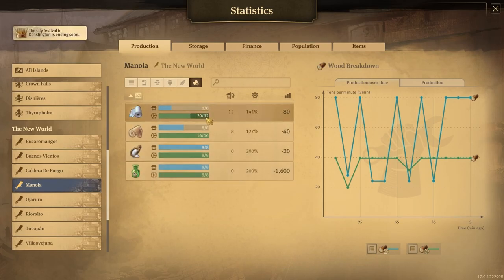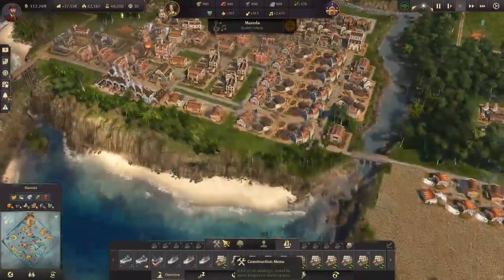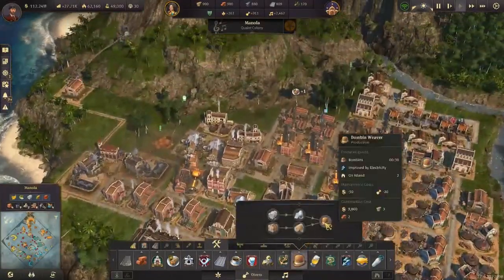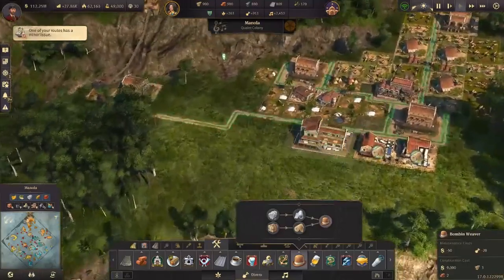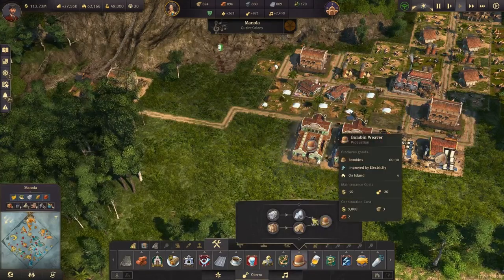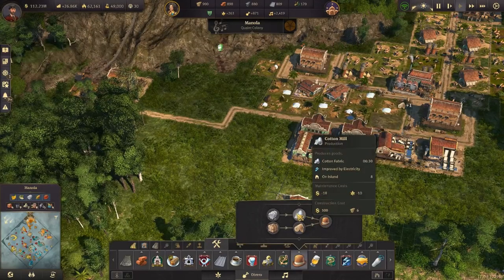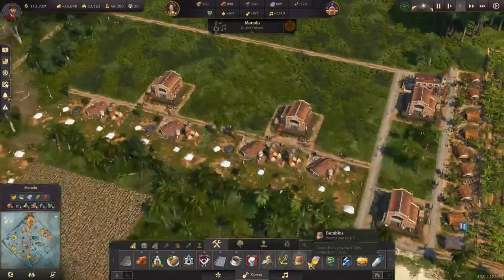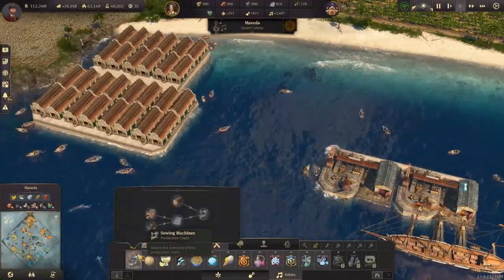Intermediate products are more than okay. At this stage, all we need was more bonbon makers. We have two bonbon makers up there so we'll build two more. We probably need more cotton mills too. We also fixed our rum trade last episode, so next up technically would be sewing machines.